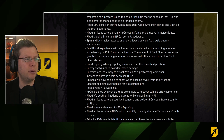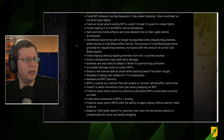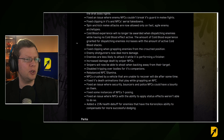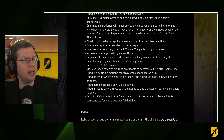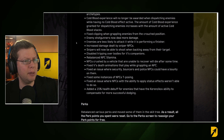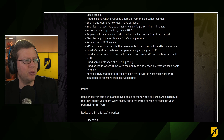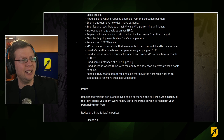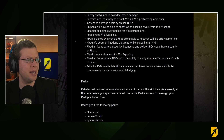Woodman now prefers using the same Ajax rifle that he drops as loot and has been demoted from boss to standard enemy. Fixed NPC behavior during Sasquatch, Oda, Adam Smasher, Royce, and Beat on the Brat boss fights. Fixed an issue where enemy NPCs couldn't break V's guard in melee fights. Cold Blood experience will no longer be awarded when dispatching enemies without having an active Cold Blood effect. Enemy shotgunners now deal more damage, and enemies are less likely to attack V while performing a finisher.